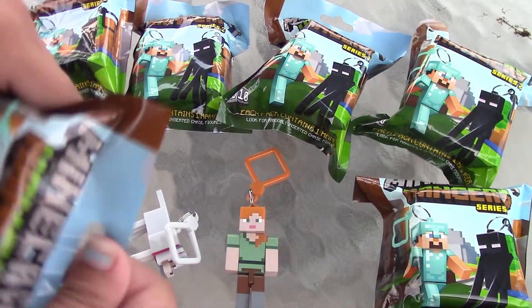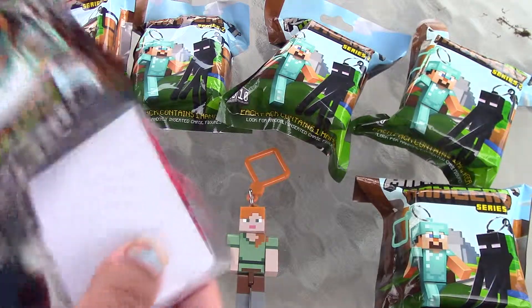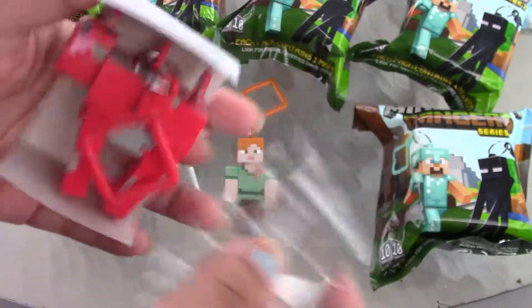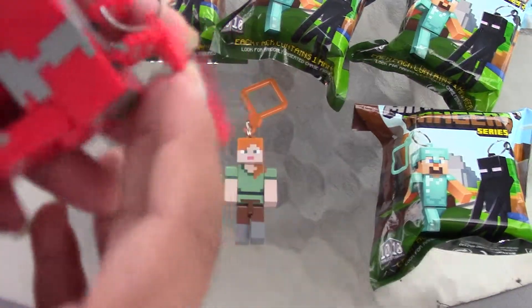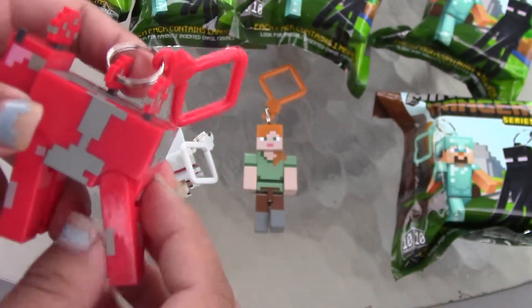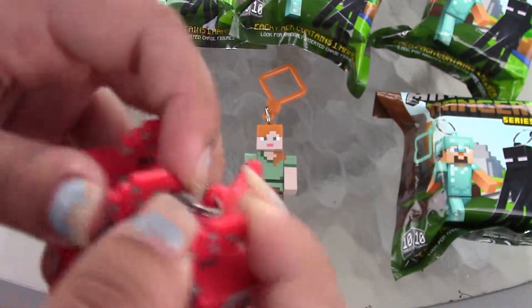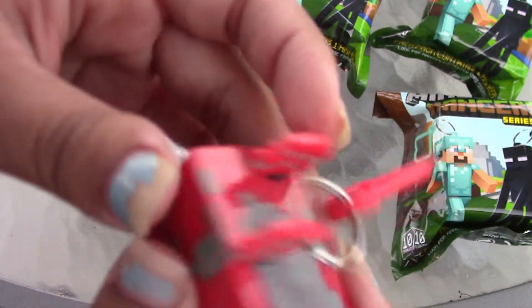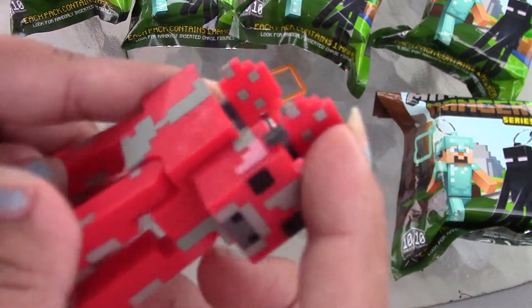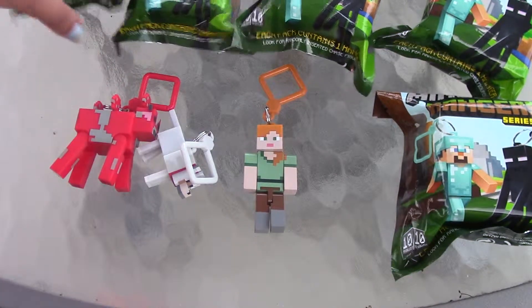Next one. You're going to get splinters in your hands crawling around on the deck. Whoa! It's a mooshroom! These are cute. It has tall legs, it's got the little mushroom sticking out of it. I like that the keychain is inside of it. Awesome. It has no tail — I just found that really strange. So, three of them so far, no doubles yet.